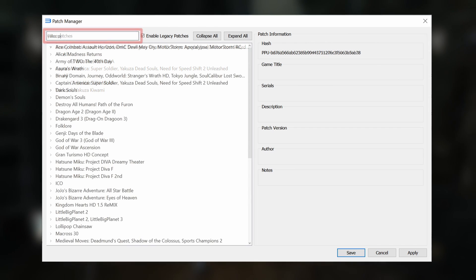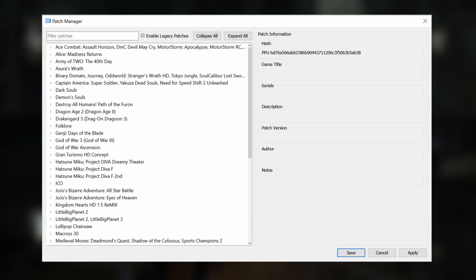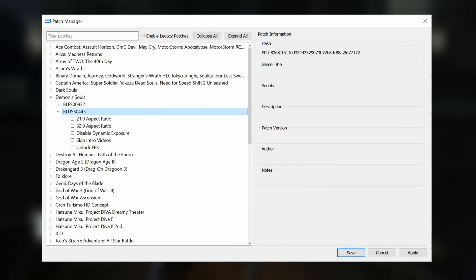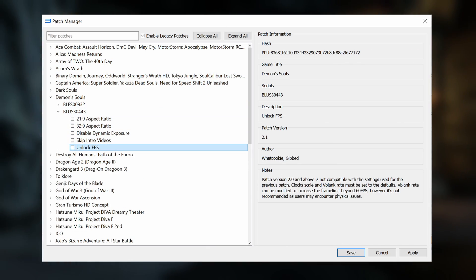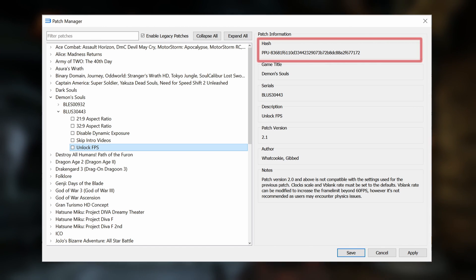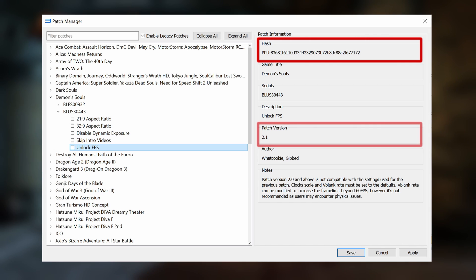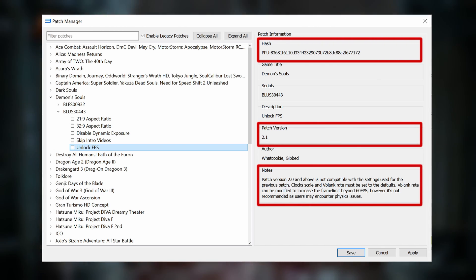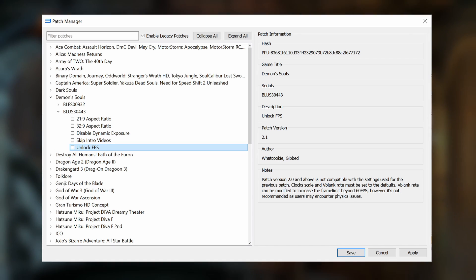These may get split up in the future, but for now you can use the search function at the top of the patch manager if you're having trouble finding a game. You can find any patch just by going down to a game and then into the serial that applies to your copy. If you highlight a patch, you can see more information about it over on the right side of the patch manager, such as the PPU hash for the game it applies to and the version.